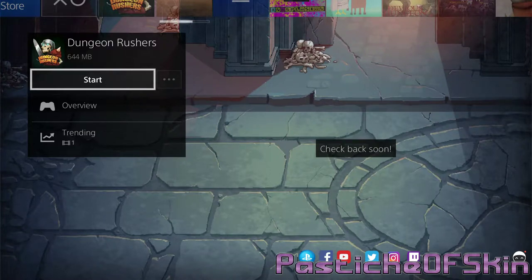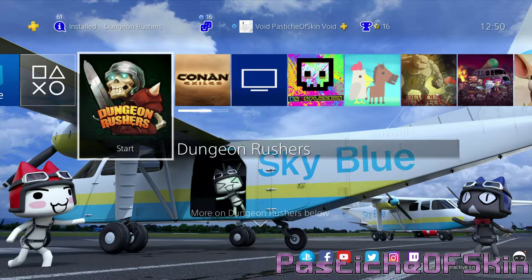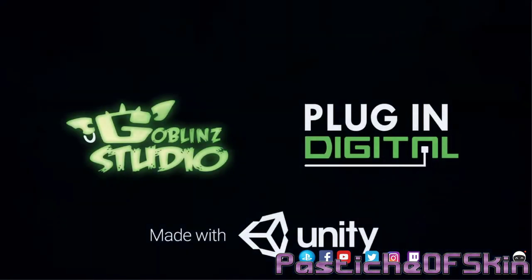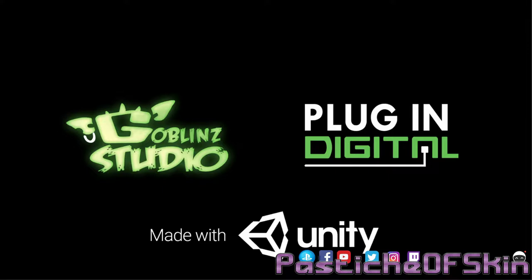Hello there ladies and gentlemen, welcome to another episode here in Passy to Skin. It's an absolute pleasure to have you. Thank you very much for joining us. Today we're going to be playing Dungeon Rushers. It is an RPG-esque roguelike dungeon crawler from Goblin Studio and I'm looking forward to actually giving this a try.